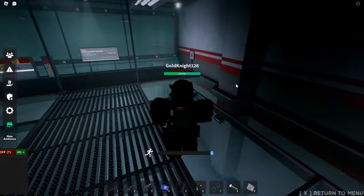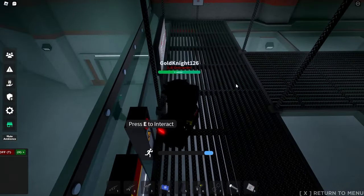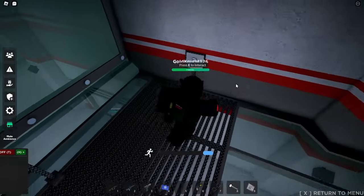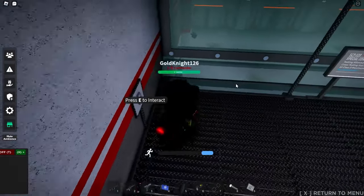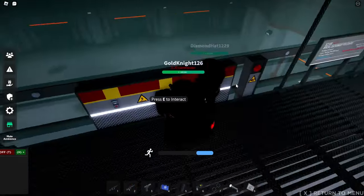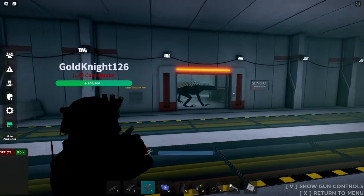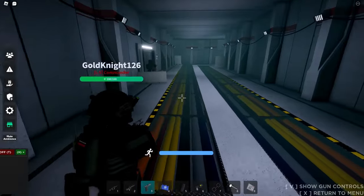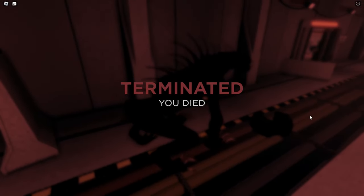The next SCP, SCP-939 — also known as the dogs — are red dogs that mimic human sounds. To breach them, you'll first need to go into the control panel inside of their cells and open basically all of the doors inside. Then you just shoot them to lure them out, but do keep your distance because they are really fast and can kill you easily. It's best if you can just breach one dog at a time since you can always go back for the others later.